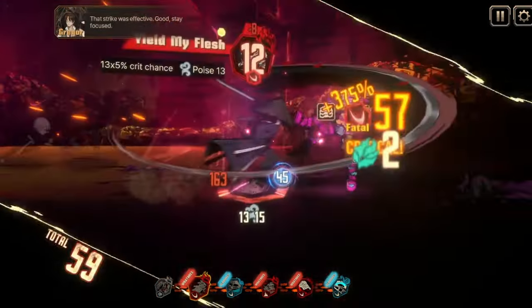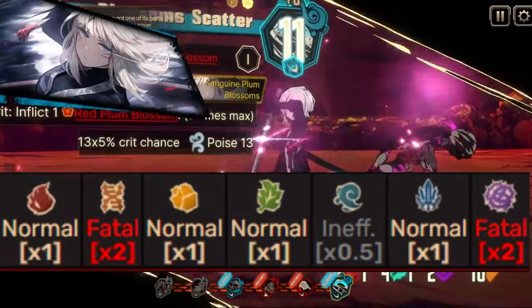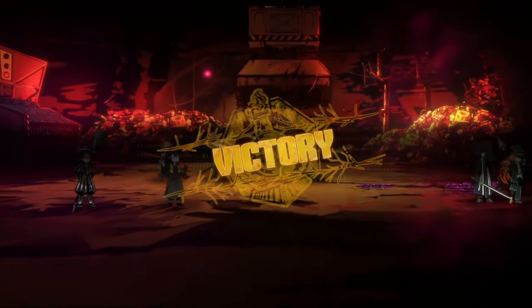Resistances change to fatal to lust, ineffective to gloom, and fatal to envy — which is not that good.